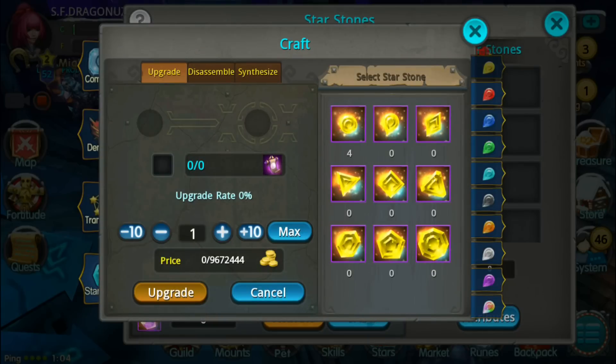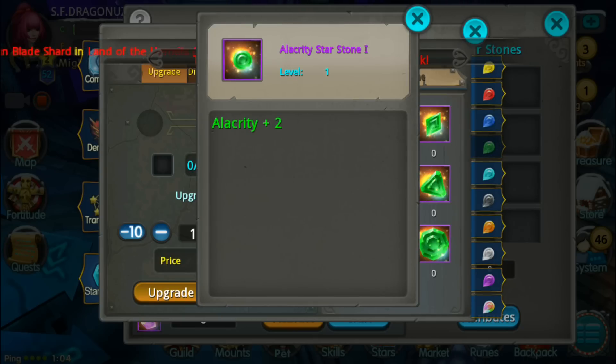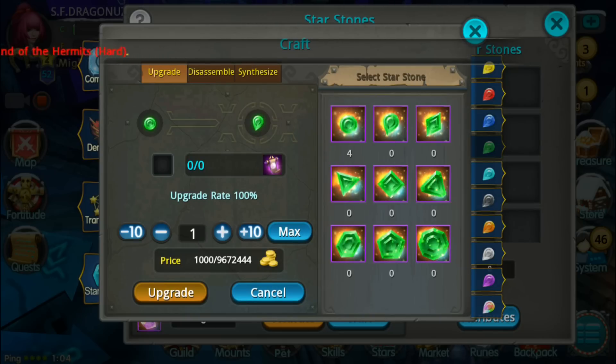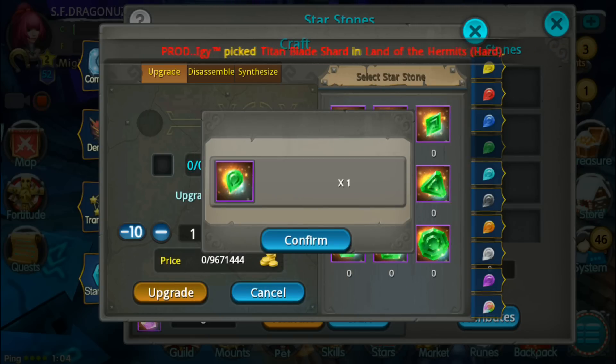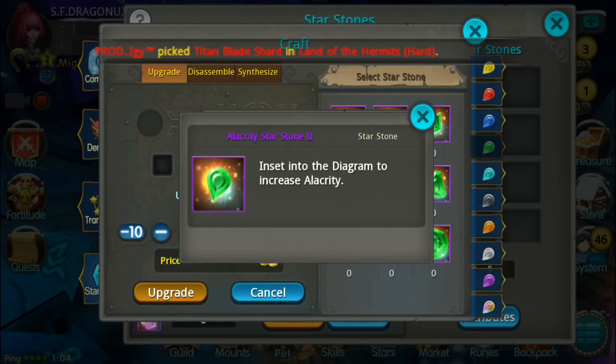So let's craft. I have four of them, let's craft it into a level 2. Upgrade — nice, now I got a level 2 Storm.